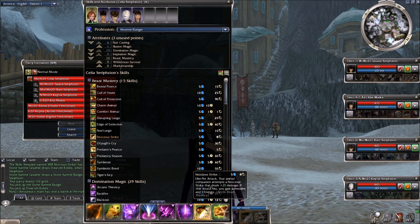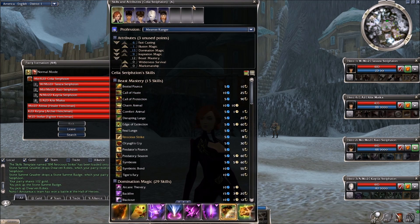It's not enough energy to really feed a casting profession like the mesmer on its own. For a ranger, however, it can work because you can combine Ferocious Strike's energy gain with your expertise primary attribute, which also reduces energy consumption for attack and pet skills. For primarily casting professions it won't be enough, but it can work with a warrior primary since they don't use as much energy.